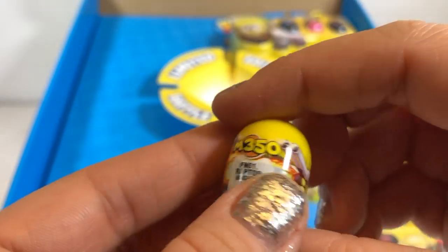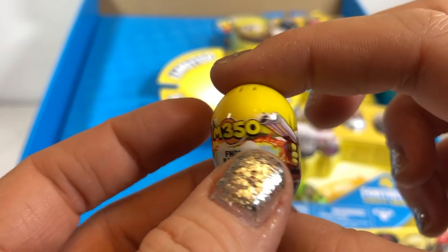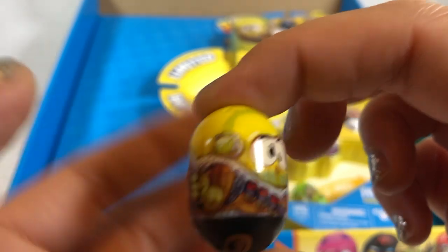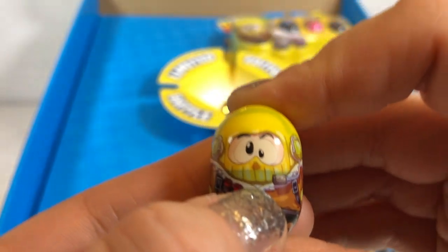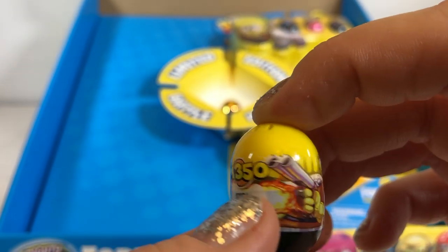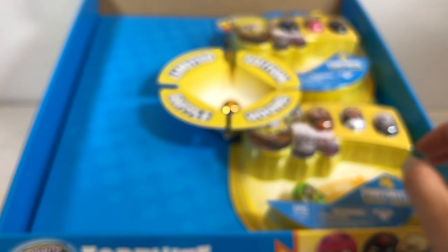And the last one for this four pack is this dude over here. His name is Raptor Mighty Bean. He's got a cool weapon. It looks like he's got... wait, no, these are headphones. He's got a double barrel shotgun. Look at all that. Wow. Cray cray.